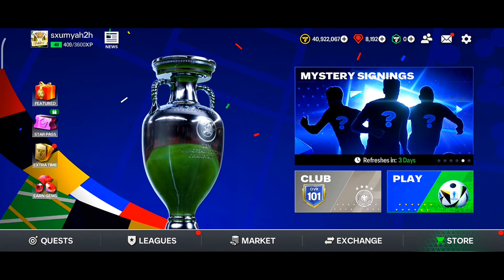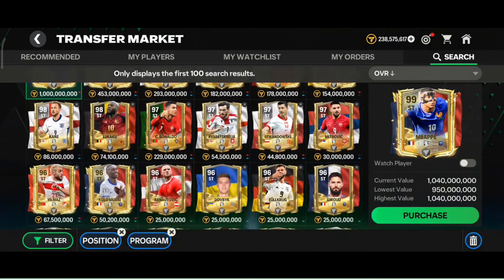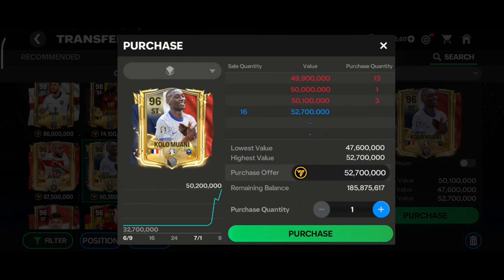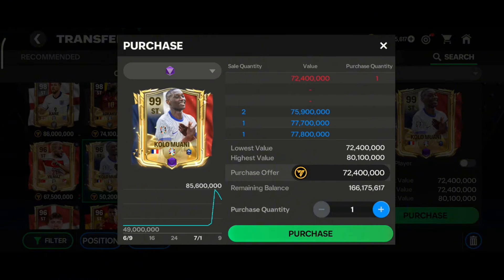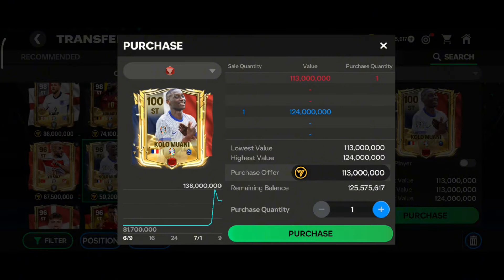Welcome back to a brand new video. In the Euro event we are getting a lot of good high-profile striker cards with good stats, traits, and work rates. In today's video we are talking about none other than the new Euro Moments card — the 96-rated obvious striker Kolo Muani. If you check the price, you can get the purple rank version around 70 million coins, or the red rank card for around 110 to 120 million coins — very cheap I think.